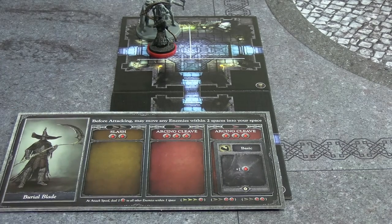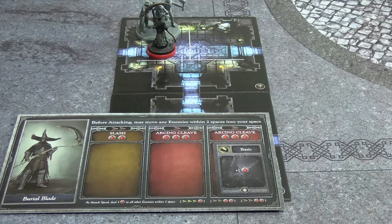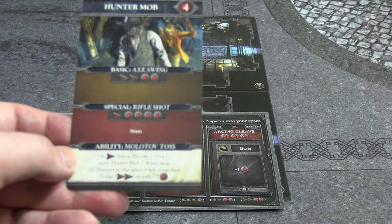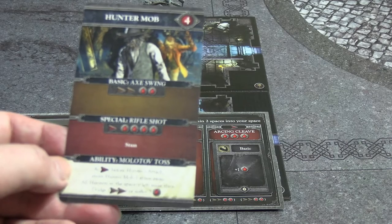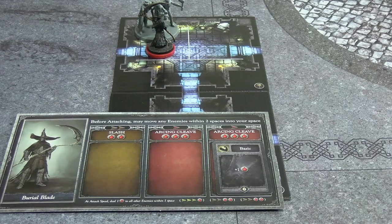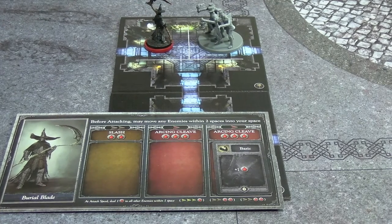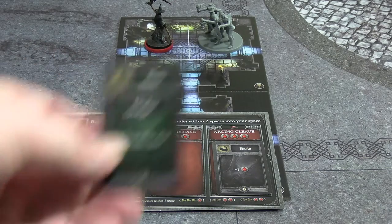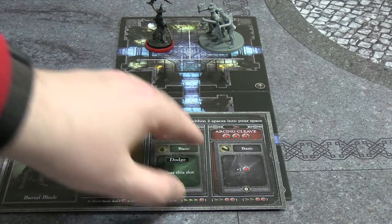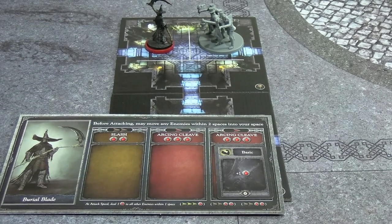I draw the top enemy action card - they're doing an Ability, which is the worst possible draw. It's speed Slow: before the hunter attacks, move the Hunter Mob one space away, and all hunters in that space must dodge at speed two or suffer three damage. I do have a dodge, so I play the dodge card into the Arcing Cleave slot - that dodges and clears the slot.